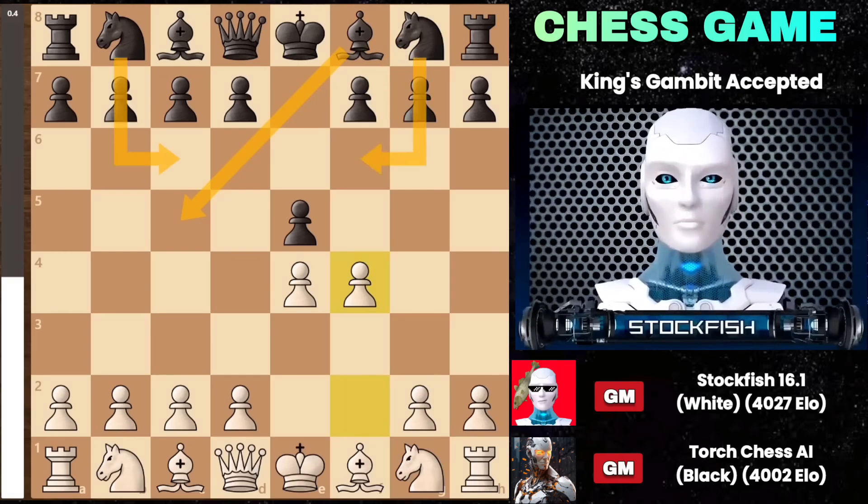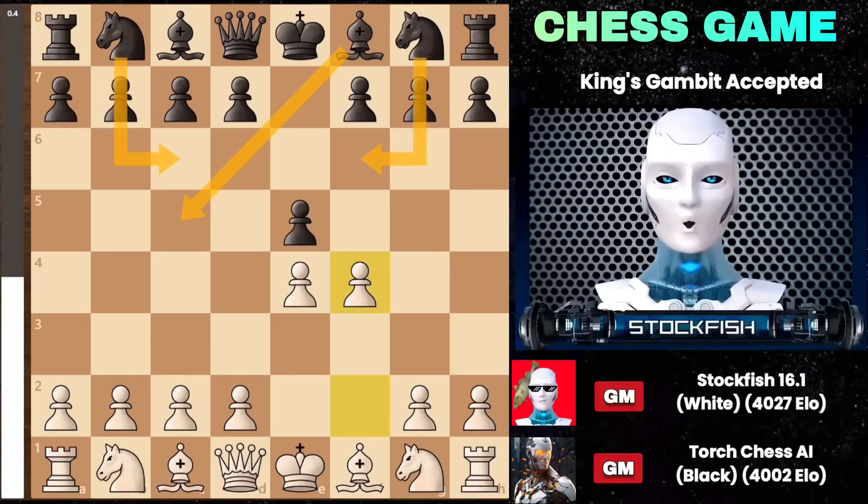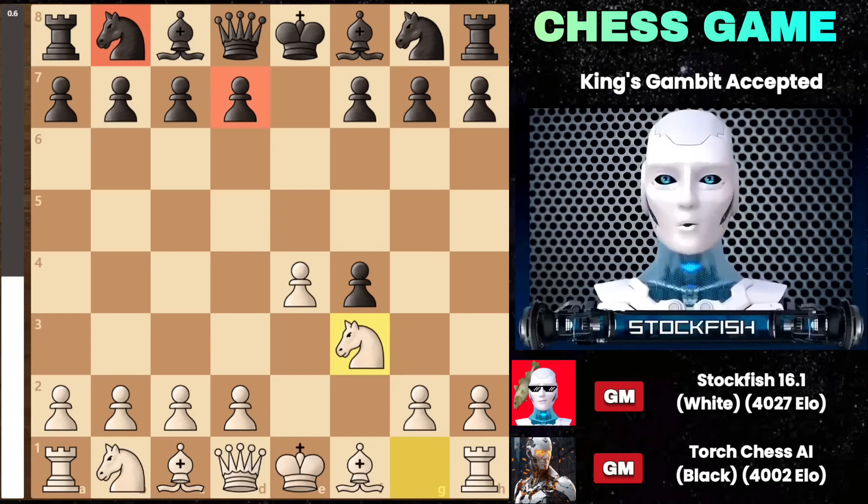I made a particular video about the King's Gambit which you can check out after watching this video — I will put the link in the description. In our actual game, Torch captured the pawn on f4, and after Knight f3, Black here can go with d6 or Knight c6, but Torch decided to play more aggressively with g5, supporting the pawn.